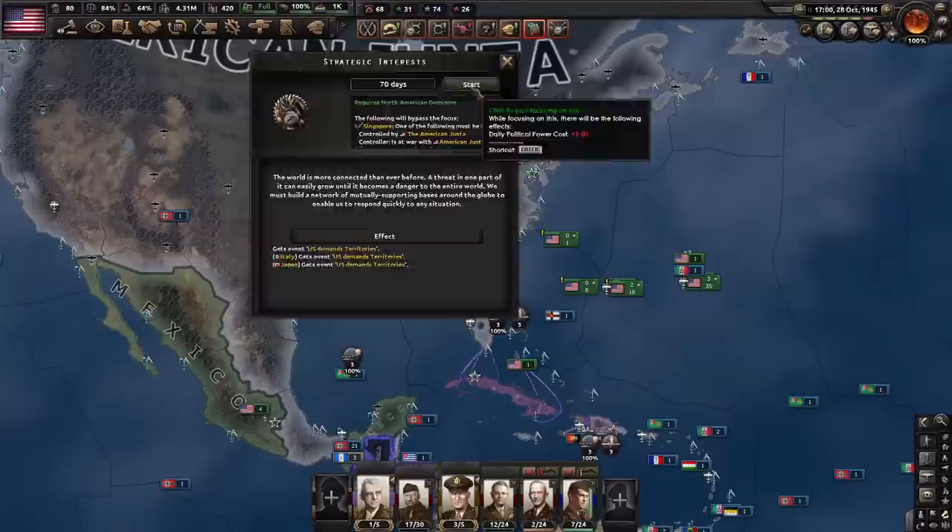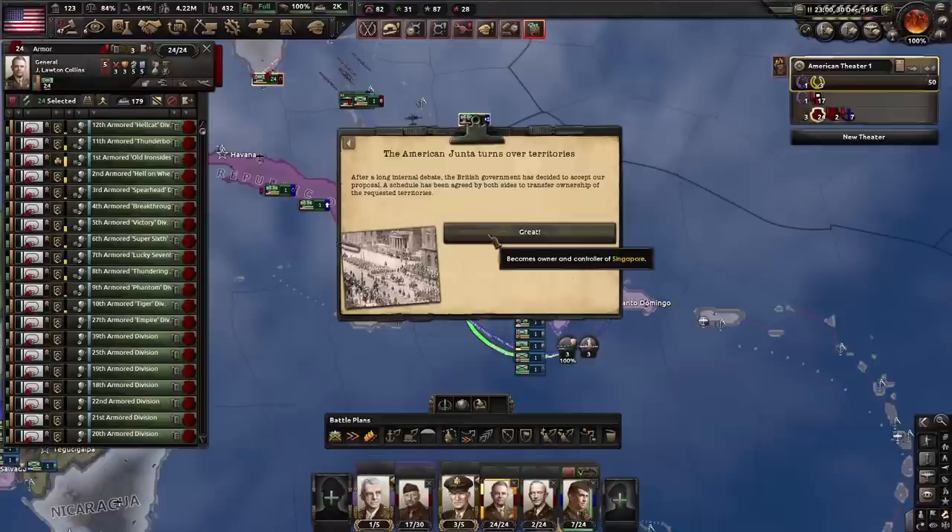Real-time narration is back. I can't demand resource rights from the peace deal, but I'm this far down the focus tree already — might as well finish it off. I can still annex all the oil-producing states.